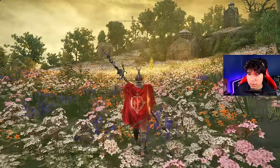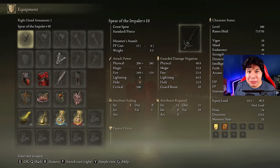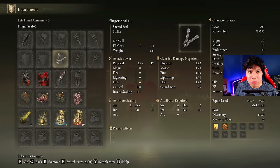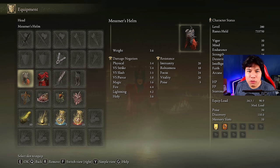Those are the main features of this weapon. Now let's jump straight into the equipment and stats. We are going to be using the Spear of the Impaler at plus 10 and any seal we have available to cast our main buffs. You can use any armor set, but I am going to be using the Mesmer's armor set to keep the style of the boss, merely for aesthetical reasons.